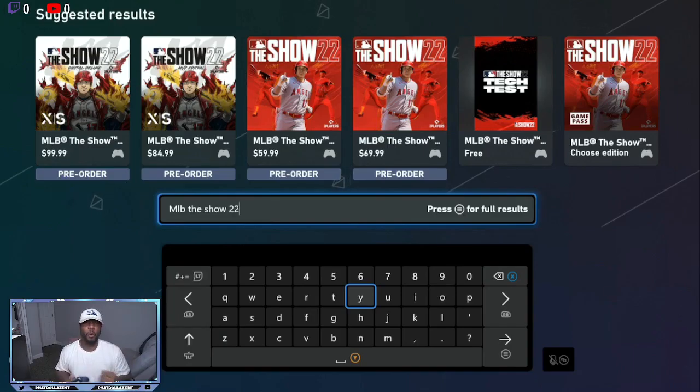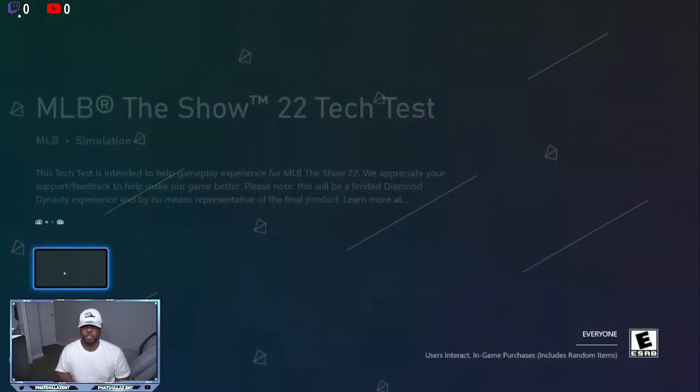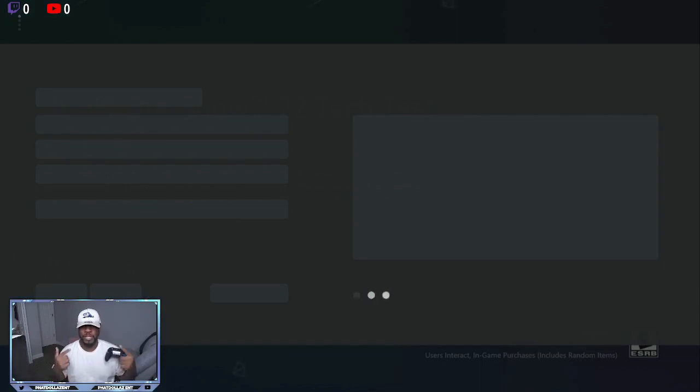PlayStation was already able to download the game a few hours ago. If you're on Xbox, it just went live about 10 minutes ago. So just type in MLB The Show 22 in your search. Right here, you're going to see a free tech test. You're going to go to get for free. You're going to be able to download the tech test right there. Success. You can check install status of MLB The Show 22 tech test. This is going to be live for the next three to four days.